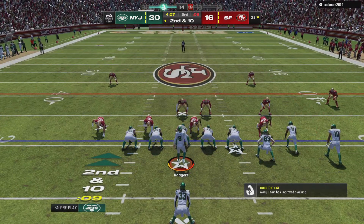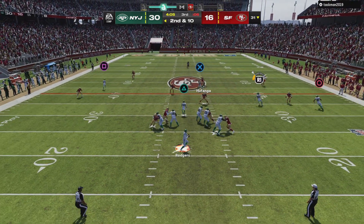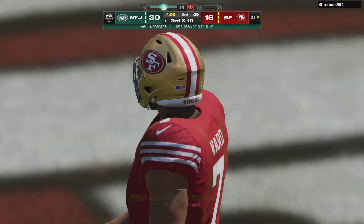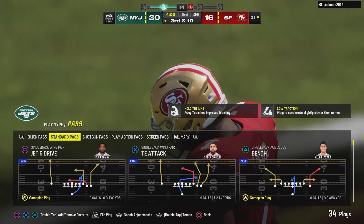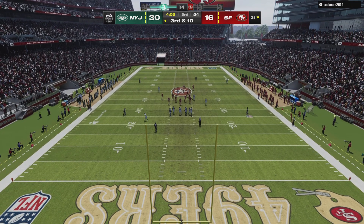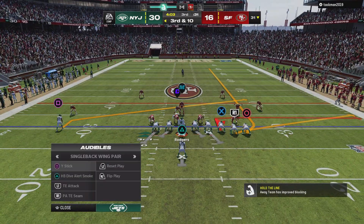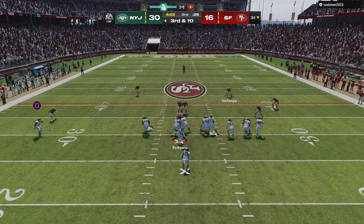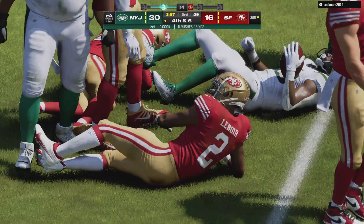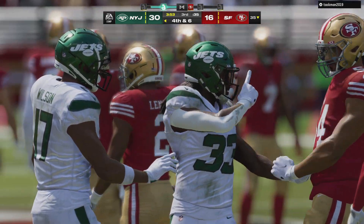Second and ten after the incompletion on first down. Rodgers throws and that'll be incomplete. The receiver took a pretty good shot as he tried to pull that one in and couldn't hang on third down. Normally being a big-bodied receiver plays to their advantage downfield — go up, make the catch, take the hit, and pick up yardage. But in this case, the hit was timed really well and popped it free from his grasp. He'll only get this to about the 35, well short of the line to gain. Call it a gain of four and it'll bring up fourth down.